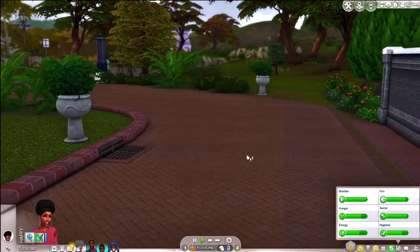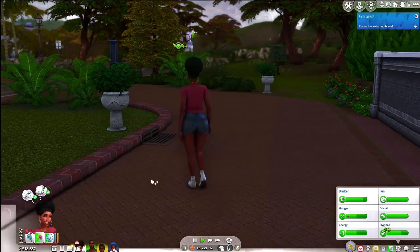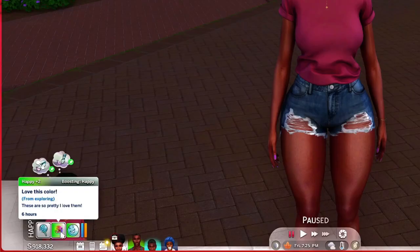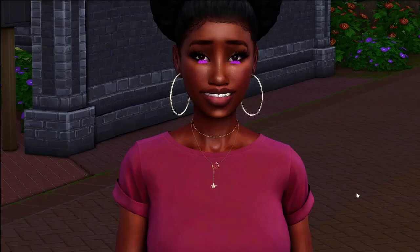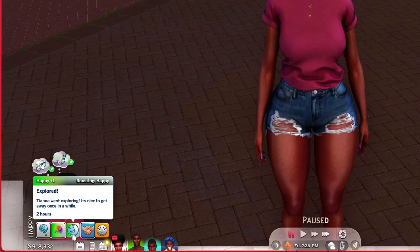She told her husband she'd be back and she's already back — she even went and got her makeup done. I love this color from exploring, those nails are so pretty. The nail color on her fingers is clashing with her lashes a little, but she is back and refreshed. It says 'Explored — Tiana went exploring, it's nice to get away once in a while.' And that is the Explore mod by Kawaii Stacy.